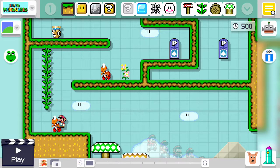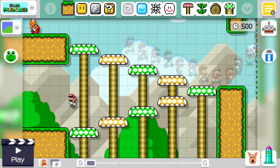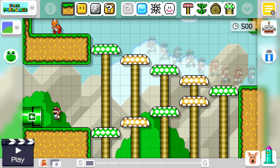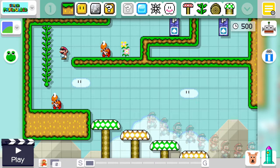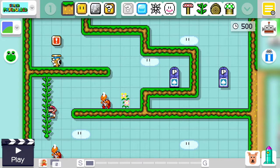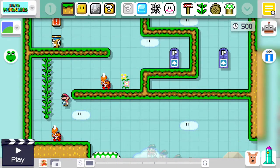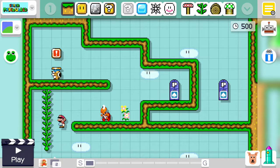That in a nutshell is Metroidvania level design. One last thing: what it isn't is pretty important. Obviously it's not linear traditional Mario. It's also not putting a Samus costume on Mario and still being linear traditional Mario — very often people make that mistake. They think 'I made a Metroidvania level, I put a Samus mushroom on Mario.' That's Metroid-themed, it's not Metroidvania. If you took the costume away and it's still just Mario, then it was never Metroidvania to begin with.